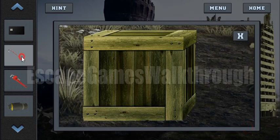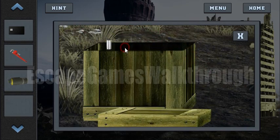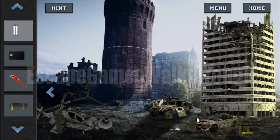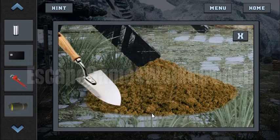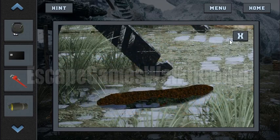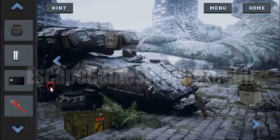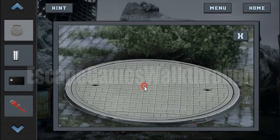Here's the crate, so we can open it with the crowbar. Here's some tool and here's the shovel. We can use it here and we have got a magnet. Now we can move this manhole.